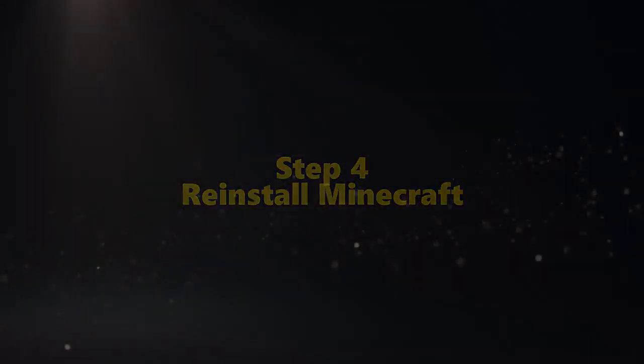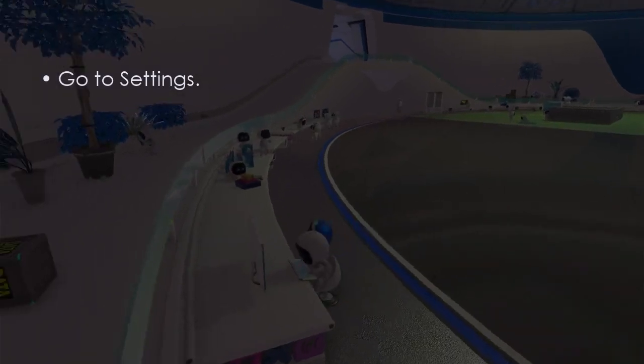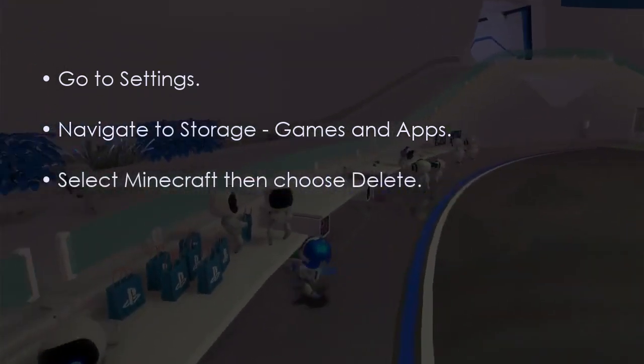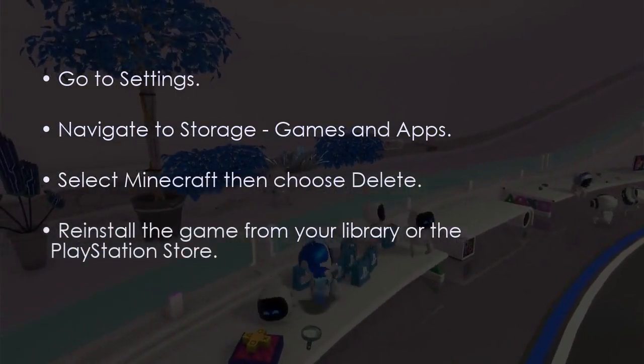Let us proceed to reinstall Minecraft. Go to settings, then navigate to storage and games and apps. Select Minecraft, then choose delete. After that, reinstall it from your library or PlayStation Store.